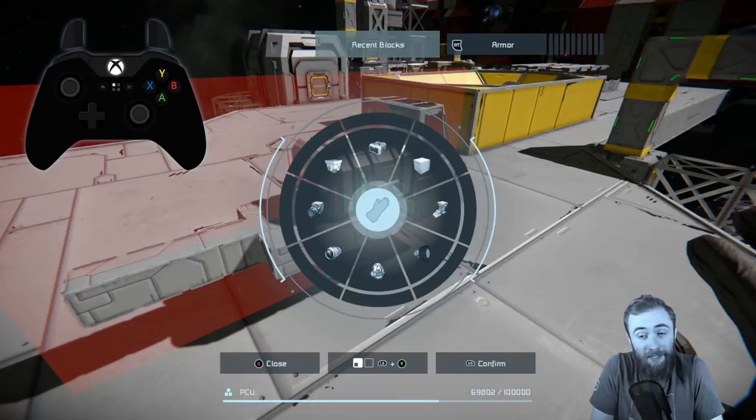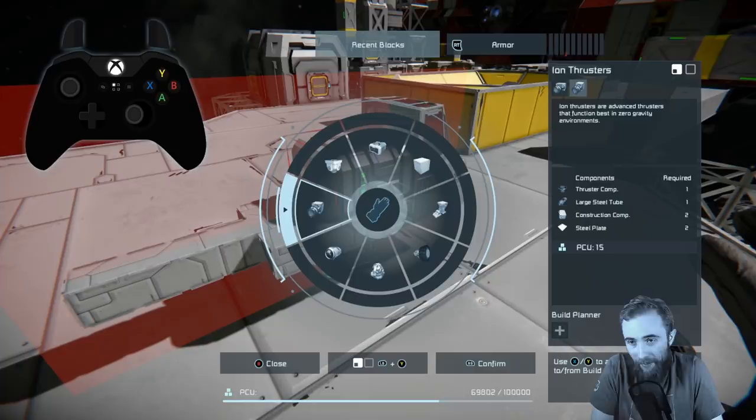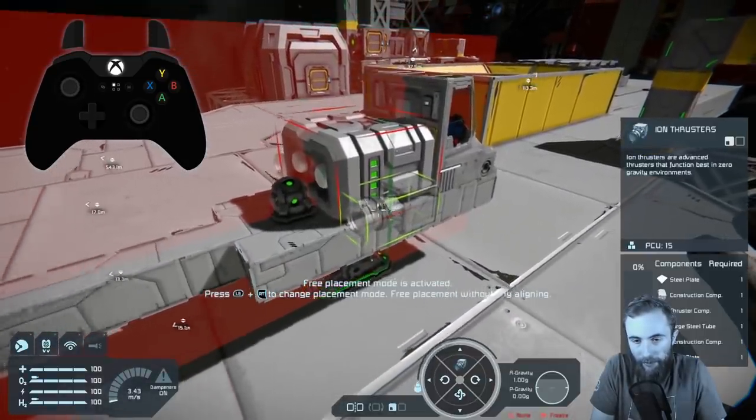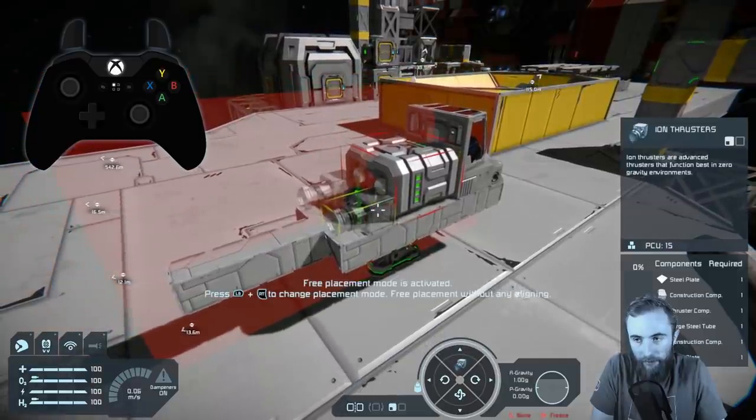The last thing we need to get this off the ground is thrusters. There are three types of thrusters in the game: ion thrusters, hydrogen, and atmospheric thrusters. Ion thrusters only really work in space. Hydrogen thrusters work everywhere. Atmospheric thrusters only work in atmosphere. Since this is going to be a spaceship only, we're going to use ion thrusters. We can see we've got two sizes of thrusters as well.